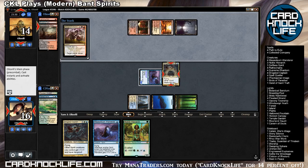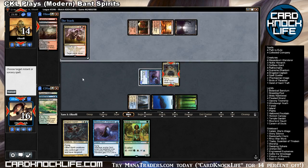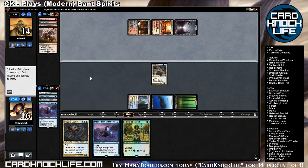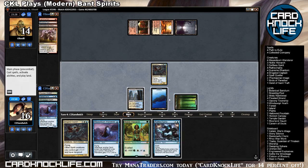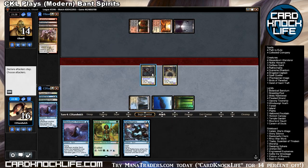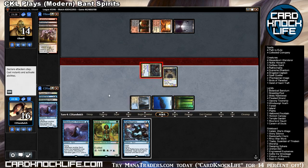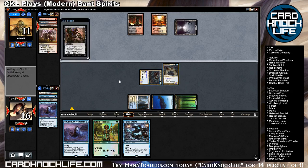If that's the case, dropping the second Drogskol Captain should pretty much lock things up against a creature removal deck like he's got. Liliana would be tough — there's a Liliana. Kolaghan's Command — yeah, so we're gonna deal with that, especially since we've got another captain. We could flash in Rattlechains and Mausoleum Wanderer, but I think we just go for the captain lock here. Liliana would be trouble though.